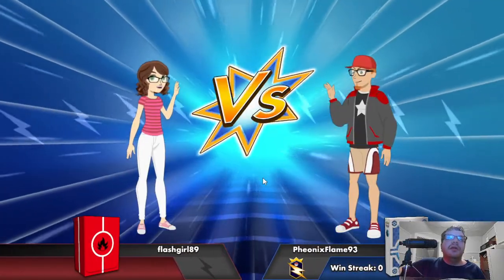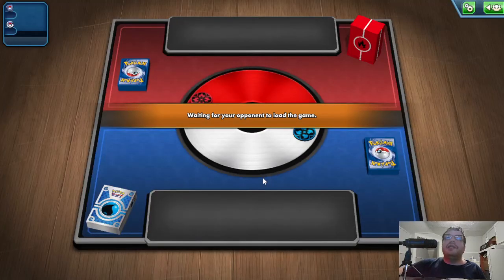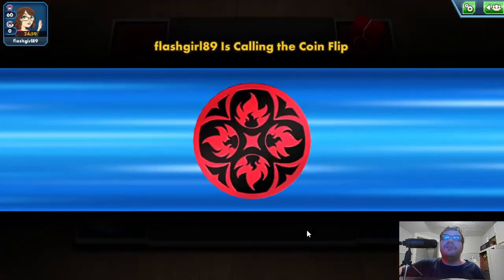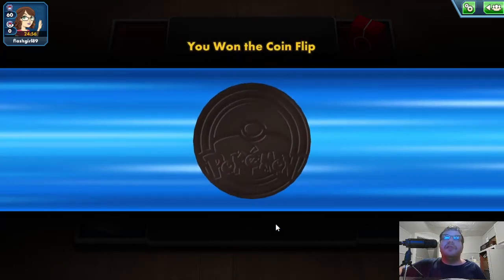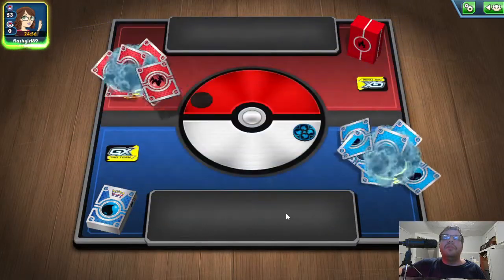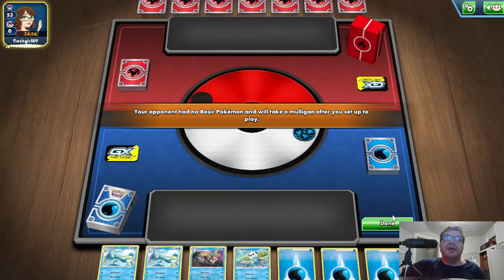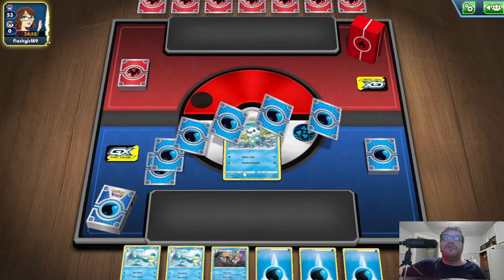Next opponent: Flashgirl89. If she has a full Fire deck I should have an advantage — though it's hard to tell sometimes, even with a Fire deck they could win, especially if she has Charizard. I don't get what anyone's obsession is with Charizard. It's just the same thing over and over again.